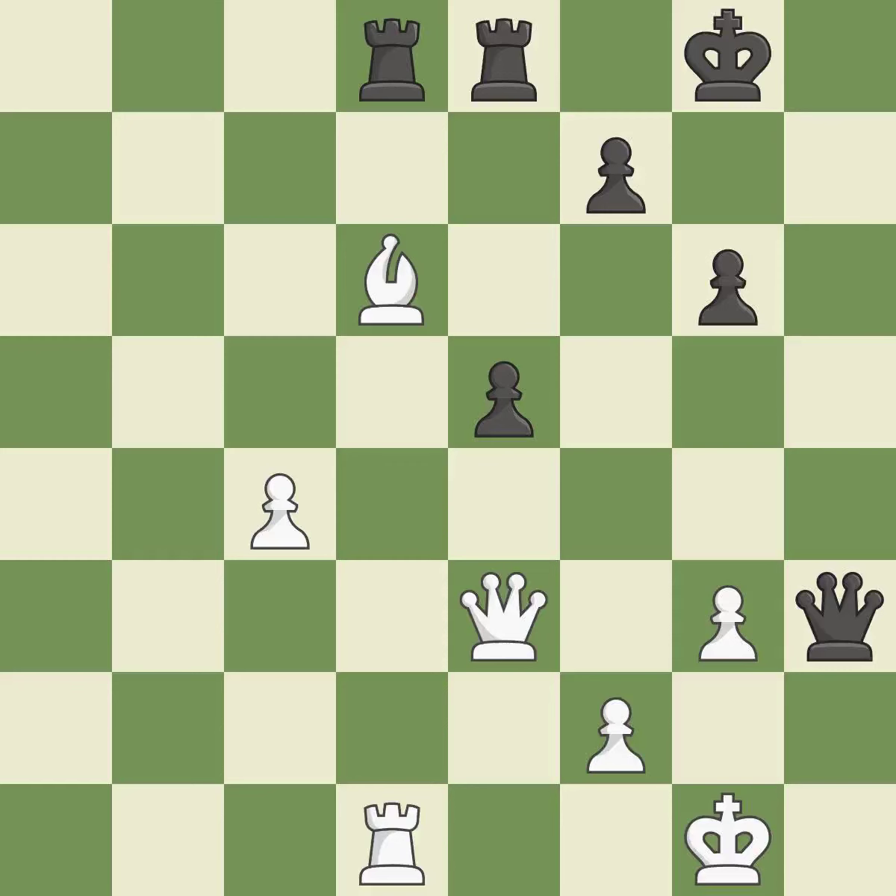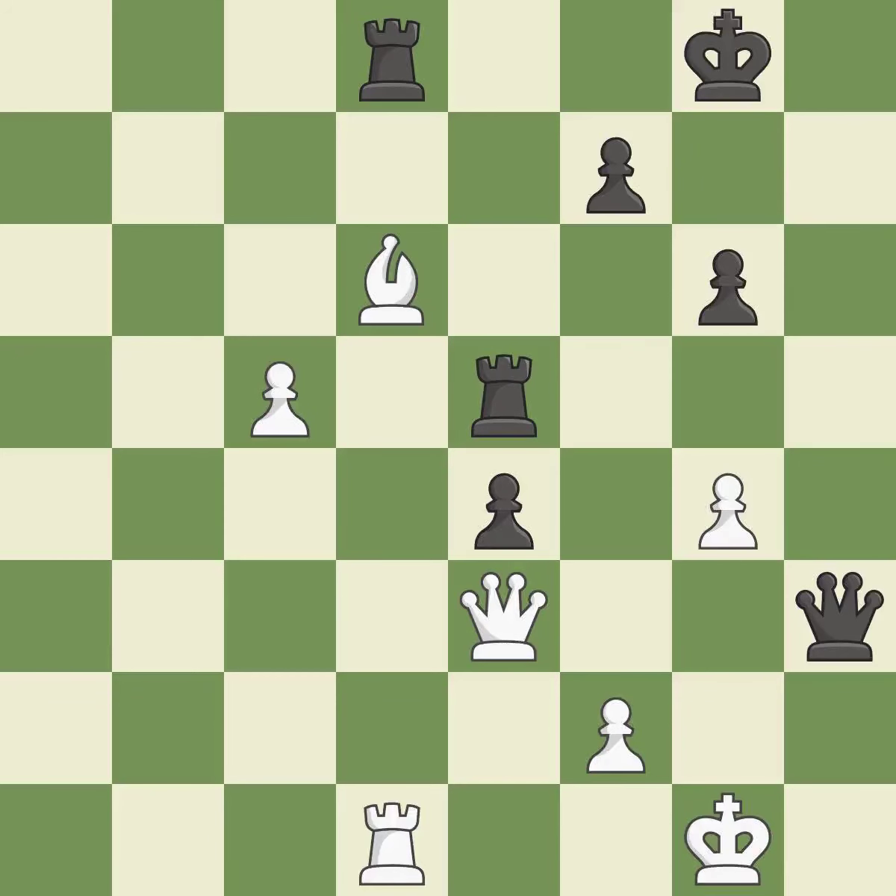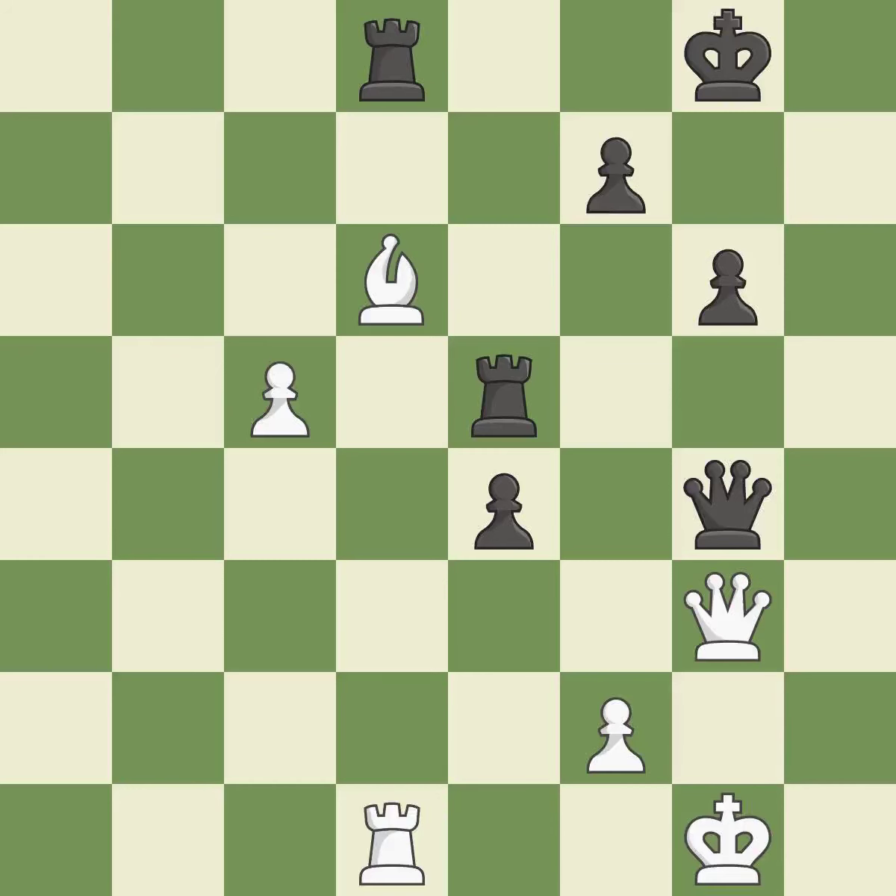This overlooks an opportunity to add a defender to a vulnerable pawn. This permits the opponent to push a passed pawn towards promotion — it is an inaccuracy. A passed pawn is pushed by this; a passing pawn could be promoted as a result of this; it is ideal. This misses a chance to threaten a rook and gain tempo — it is incorrect. This gives away a free pawn. This allows the opponent to fork pieces — it is a blunder. This forks multiple pieces; it is a great move. This blocks the check from an opposing queen; it is best.